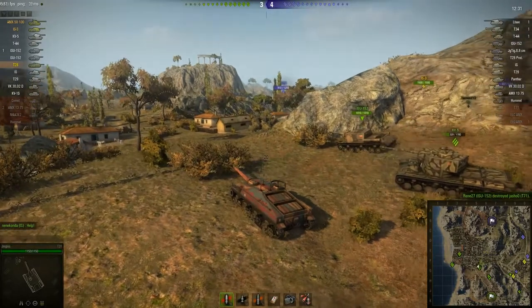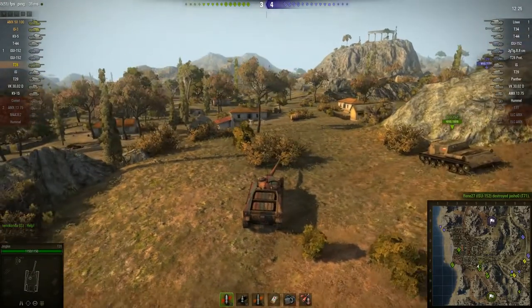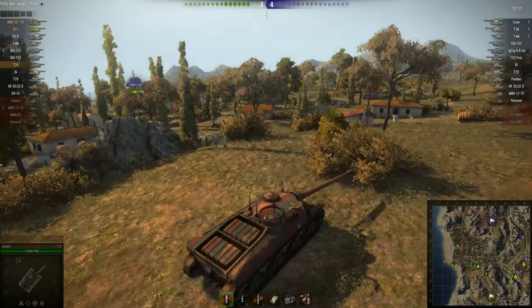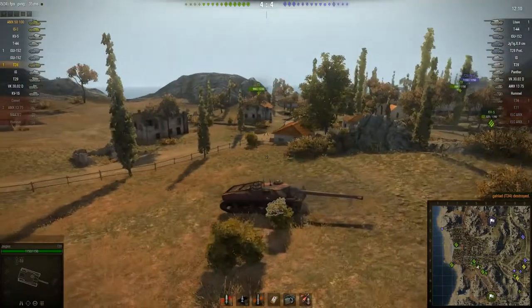Pay attention to the map, particularly down by the coast on the west — we've got a T29 and an IS and they're about to run into the enemy Jagdtiger 88 and T-28 Prototype. It's not going to end very well for them. There we go — got the T-34, and I've bounced every shot that's hit me so far.